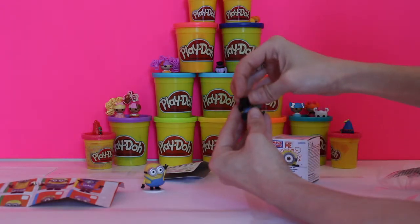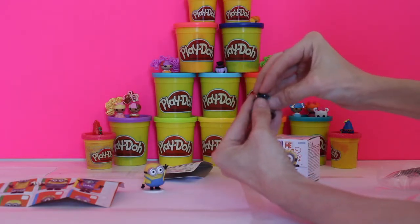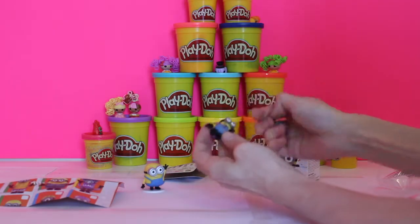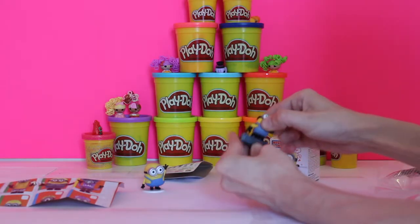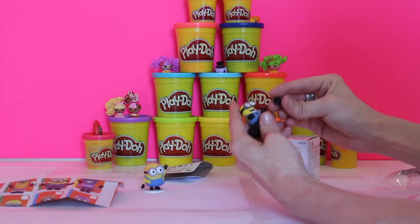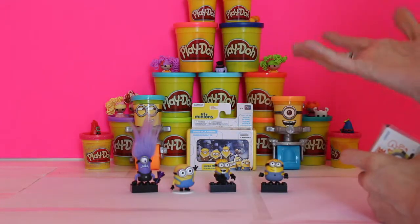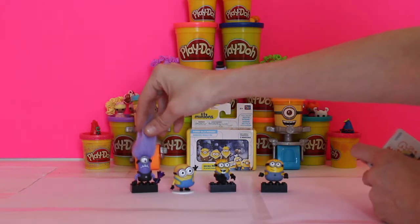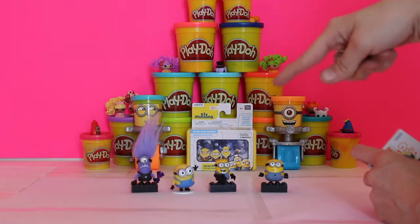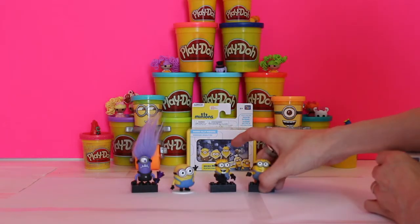Now all you have to do is put his camera in his hand. You might need mom or dad's help - it's a little hard. Let's put him on his block first to make him more stable before we try to get him to hold his camera. I also brought our other minion friends because we need more minions - we actually have an ultra rare minion. This purple guy here is very hard to get and not common, so we've done really well getting one of the rarest ones. And then we've got our little Bobs.